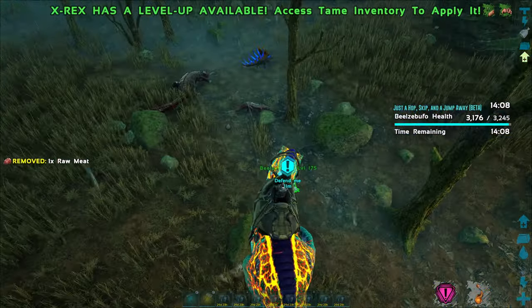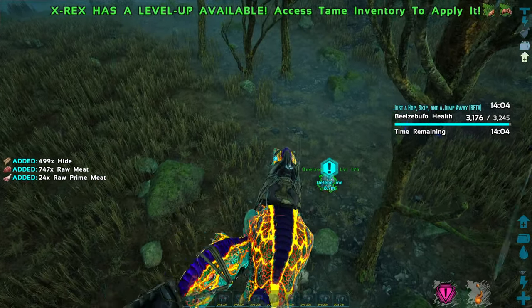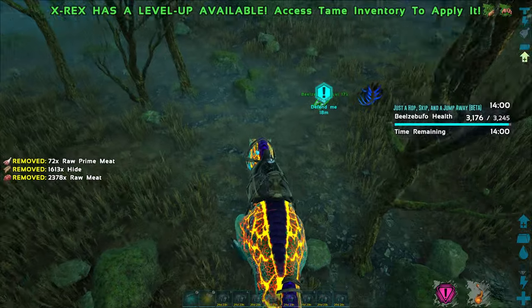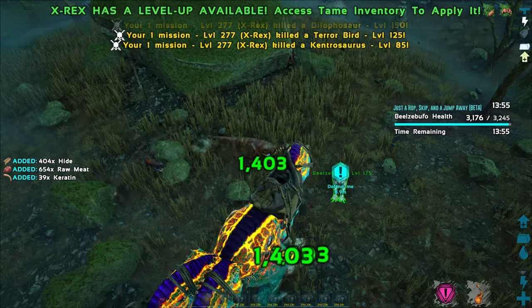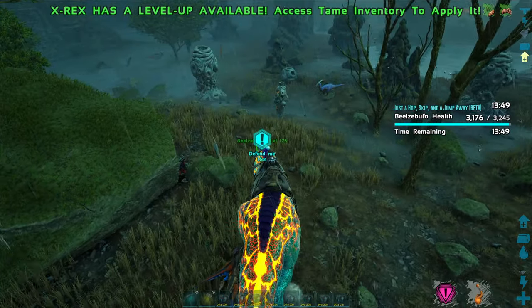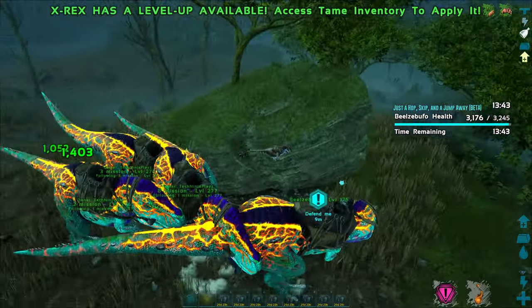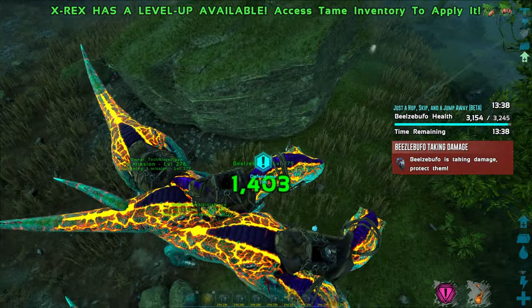This does glitch out a lot where the dino just doesn't spawn and there's nothing for you to protect, which is sort of weird and irritating. If that does happen, just cancel it and restart a few times, and then it should come up. I just realized these fellas are supposed to be on neutral — completely my bad there. There genuinely isn't much to say here. You just run around protecting it for about 10 minutes or whatever the time is.